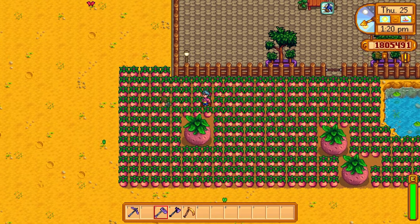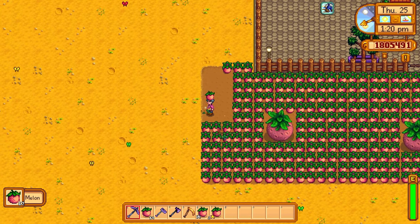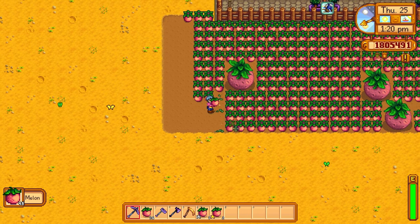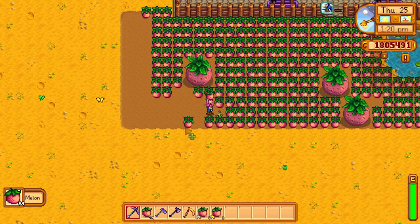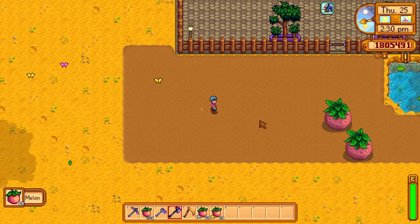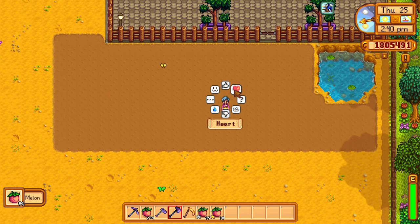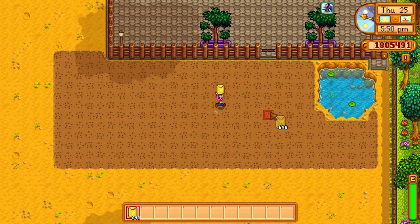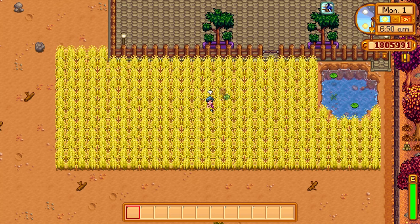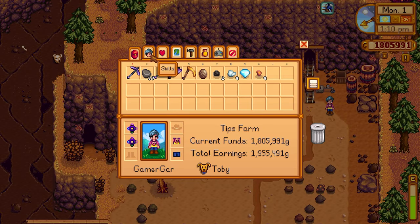The next tip is about transitioning between summer and fall. I have a farm filled with melons and I even got mutated melons this season. I'm going to harvest all these melons, but it's the 25th, meaning by the time I plant new crops it'll be the first of fall and most of the ground will need to be re-hoed. But did you know there's a summer crop that also survives in fall? That is wheat. Wheat takes four days to grow, or three days with speed-gro, meaning I won't have to re-hoe my whole farm. Not only does it net a nice profit, it also saves me from re-hoeing the ground.